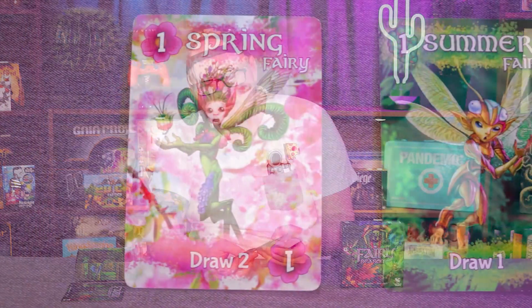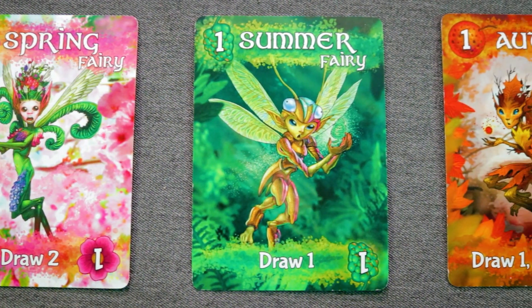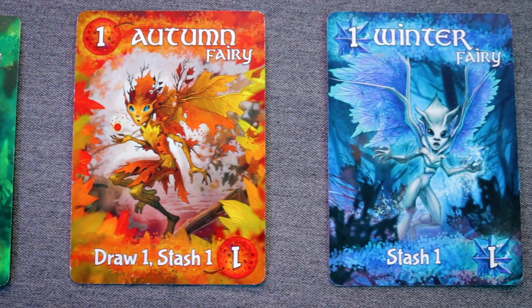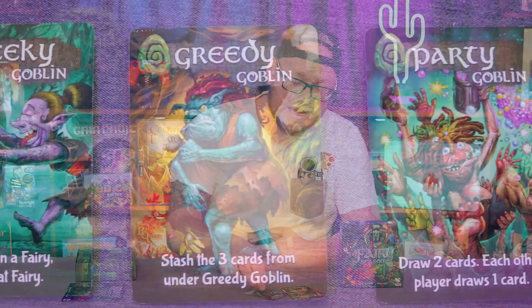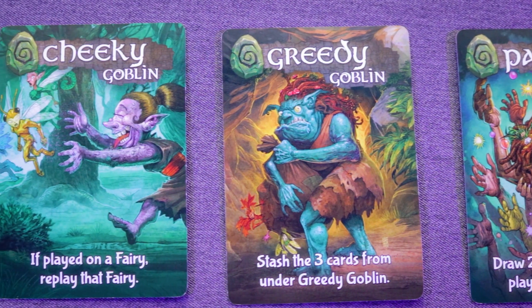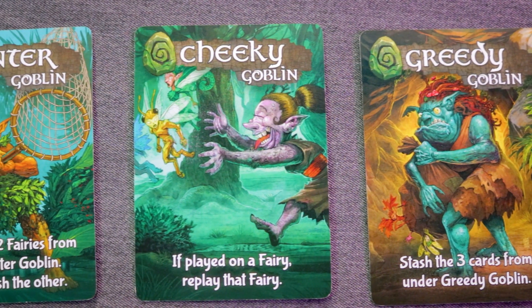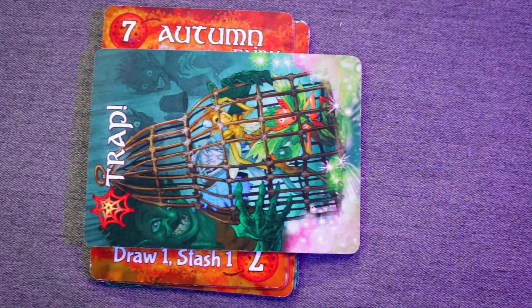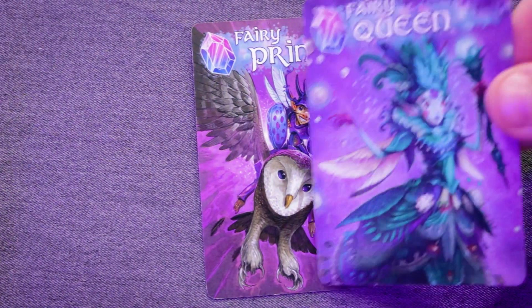There are four different types of cards you're going to play during this game. You've got your seasonal fairies — spring, summer, autumn, and winter — each with a different effect to help you get cards. You've also got goblins, with different effects like stealing cards from other people's stashes or stealing cards from the swarm. Traps are big powerful cards that let you basically win nearly every time, but there are some things you can do to stop that, which is basically covered by royal fairies.